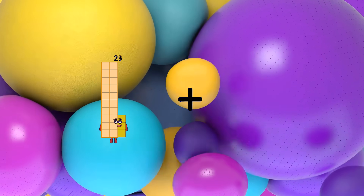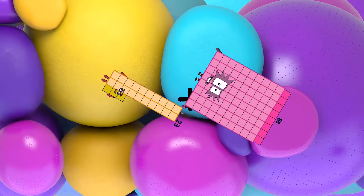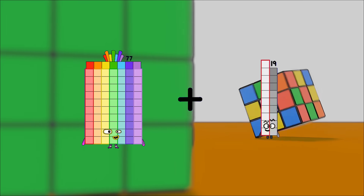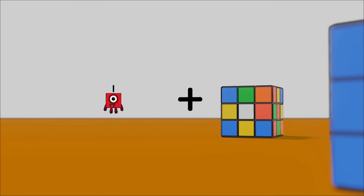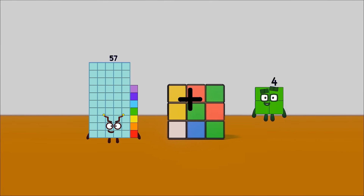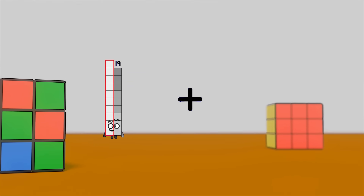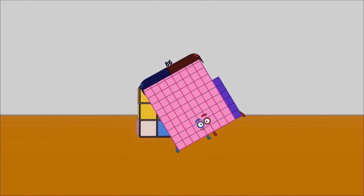23 plus 88 equals 111. 77 plus 4 equals 81. 57 plus 22 equals 79.